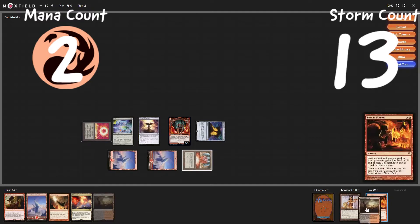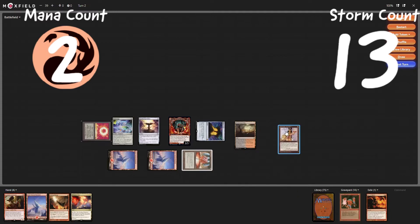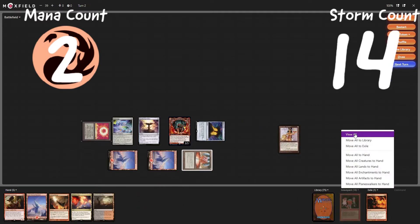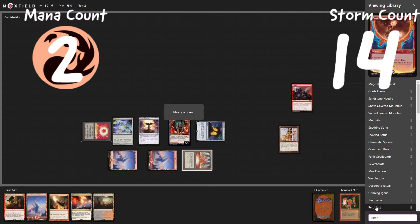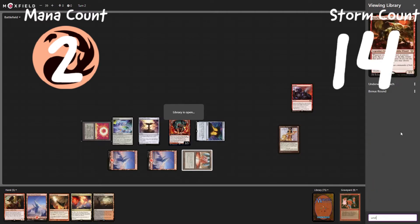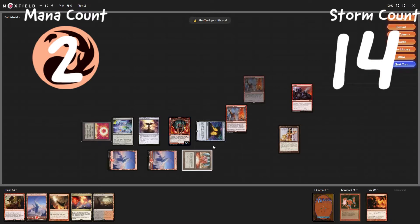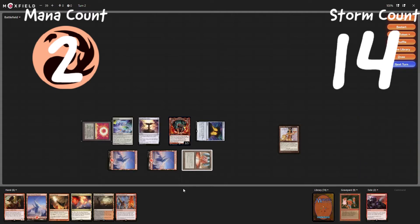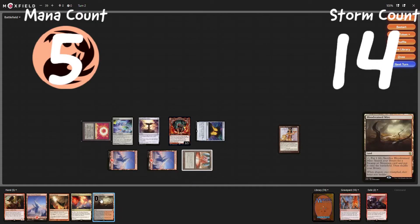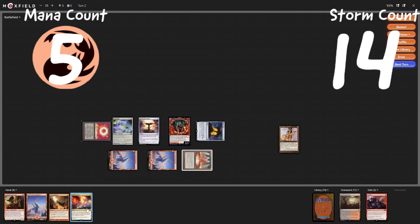I'm going to crack a Lion's Eye Diamond — actually, cannot do that now. We will play a Gamble. We're still going to look for an Underworld Breach. View the library, put Breach into hand, exile Wheel of Fortune. Storm count at fourteen, still at one red floating. We need to roll — roll a six-sided dice, and of course discard our Breach, which is very unfortunate. Now we will just crack our Lion's Eye Diamond, up to four red.